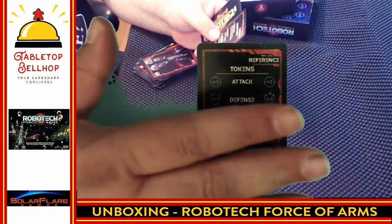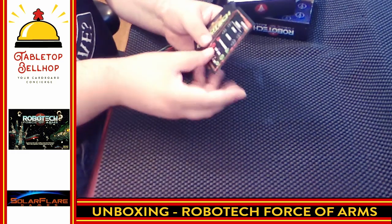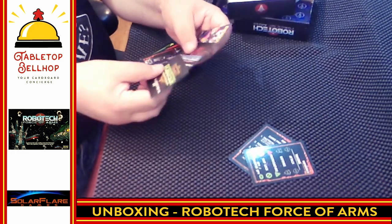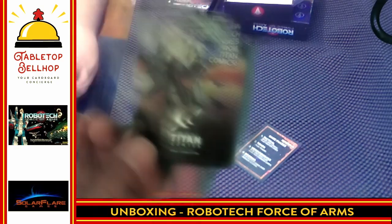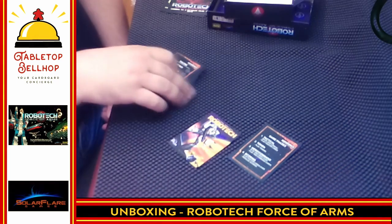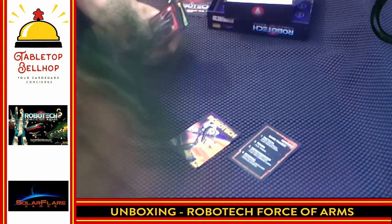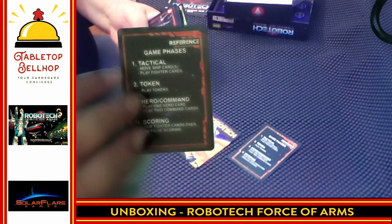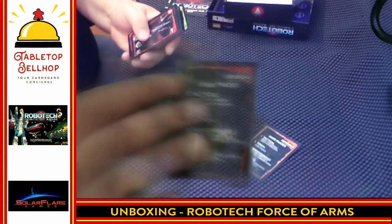Now we know what those symbols were — those are Protoculture, Shiplock, and Spies. There are two of those reference cards. This is a two-player game. We have ads for Titan Comics here, showing off great-looking Robotech artwork. And we have a reference card showing what the various tokens do, as well as the game phases on the other side.